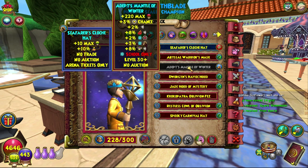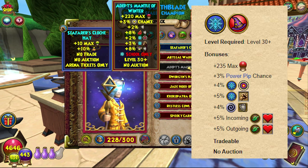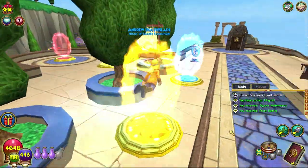Obviously it comes with the Icicle spell, and it's only level 30. On screen will also be the comparison to the Zeus hat from Aquila, just so you can get a juicy comparison between the two.